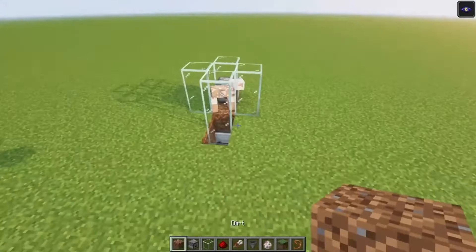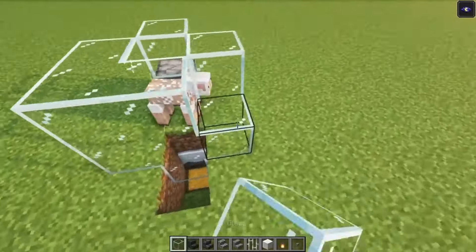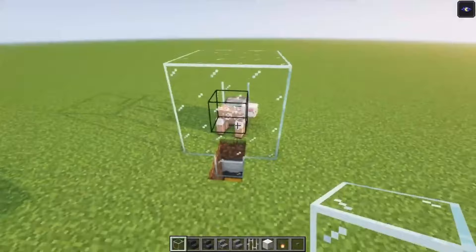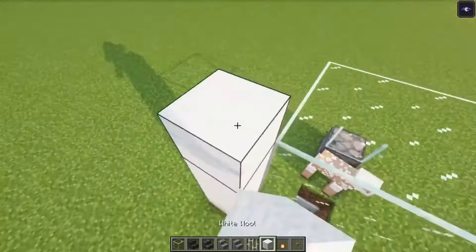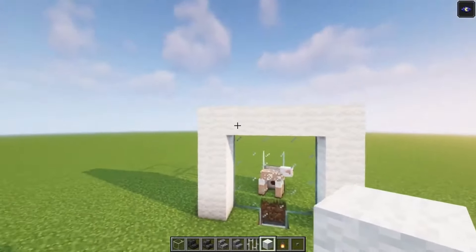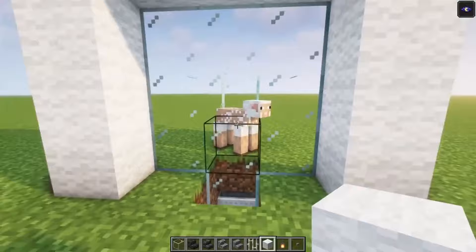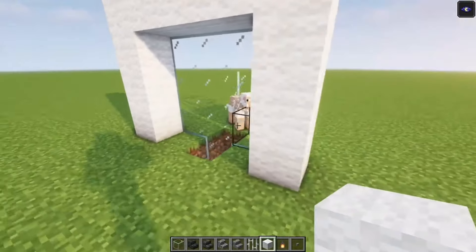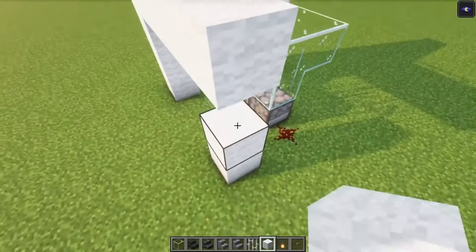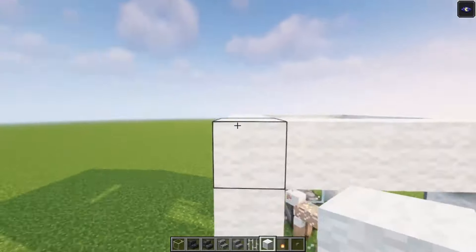Now let's move on to the decoration part. A very easy way to decorate this is by adding some glass on the sides. Then we are going to make a square on top just like that, and on the sides we are going to go in with some wool. The wool is going to tell us which color of sheep we have inside — so in this case we got a white sheep. This is an easy way to make a difference between them and it is also a great way of decorating.